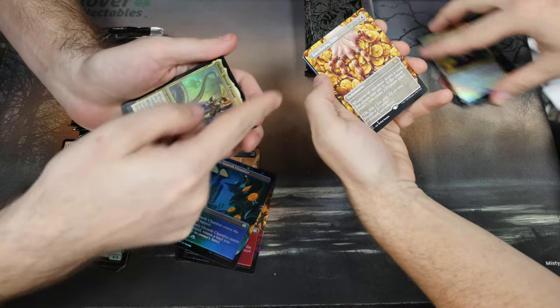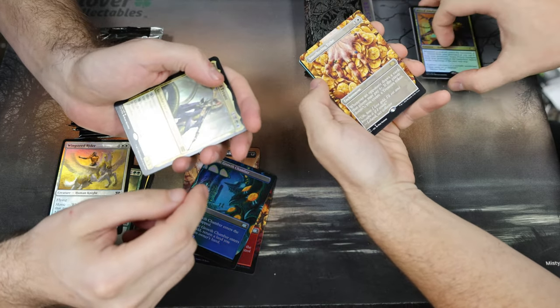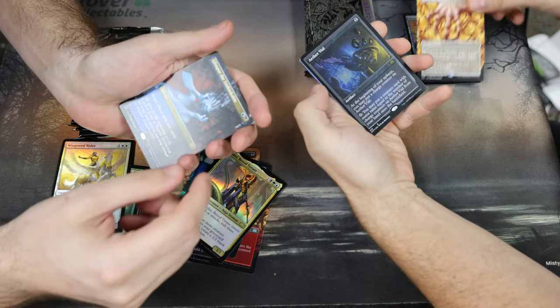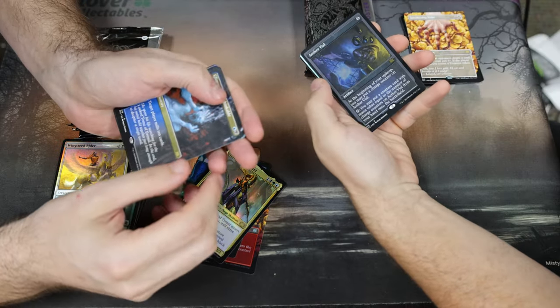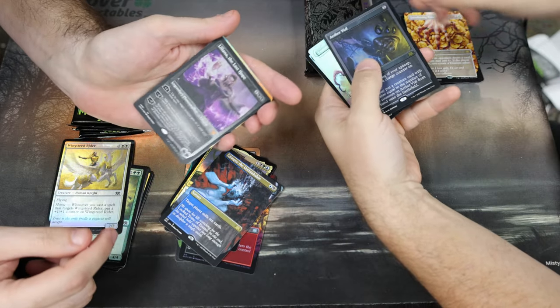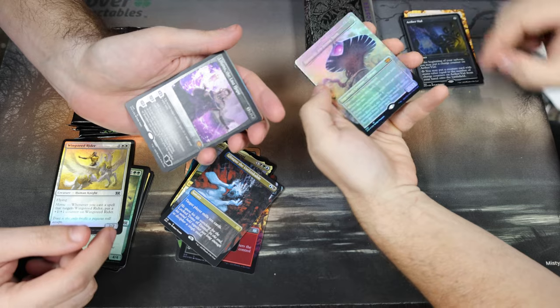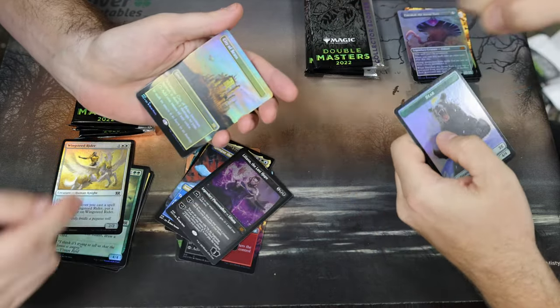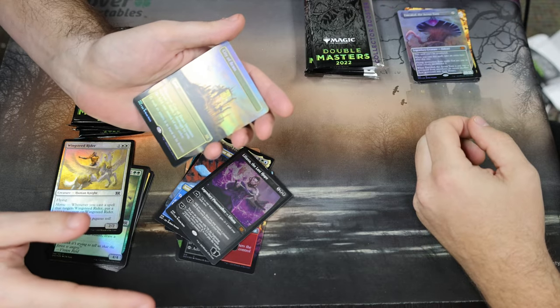Smothering Tithe — oh that's nice. Glimpse the Unthinkable, Aether Vial, another good Liliana — Etched Lily, that's pretty good, not the $700 or $600 one. City of Brass full art foil — nice! Good start, good pack.